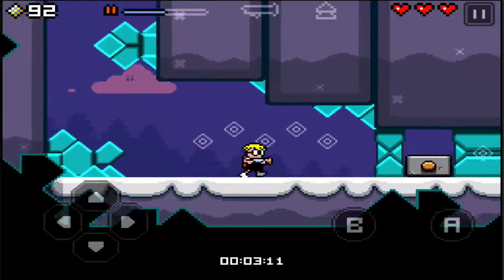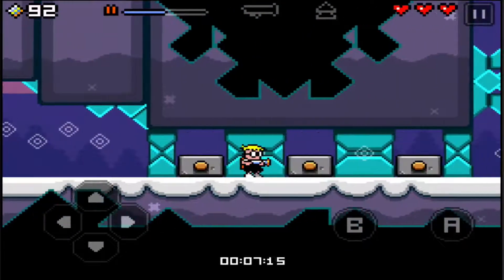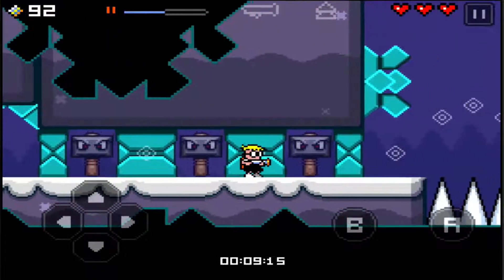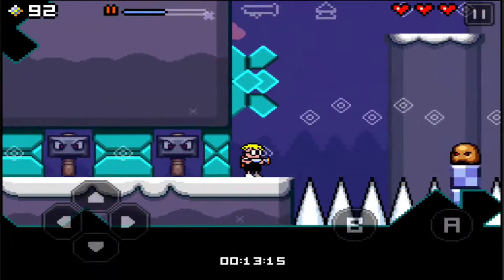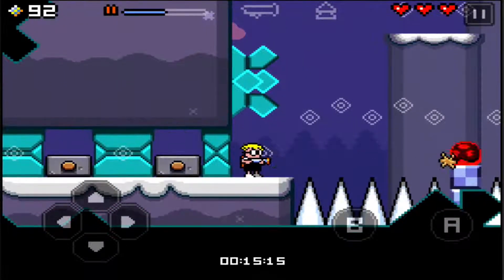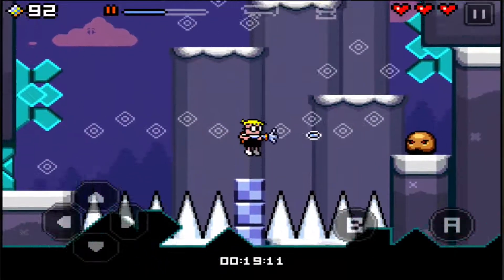The second world is based around ice, so if you get going too fast you will slip and run into various enemies. The level design is, in my opinion, very different — there are a lot of different gameplay techniques that you have to use. As I've already mentioned, it does get more and more difficult.